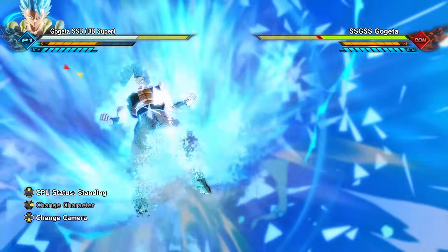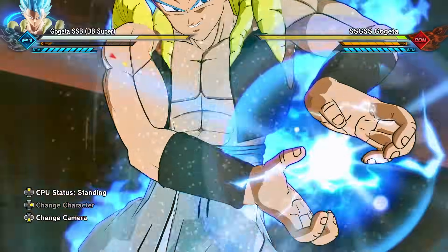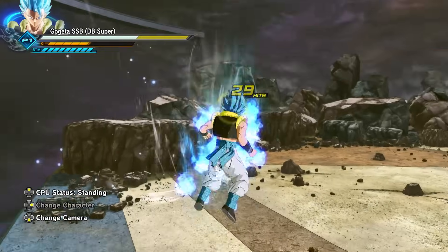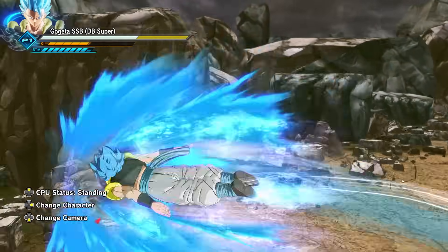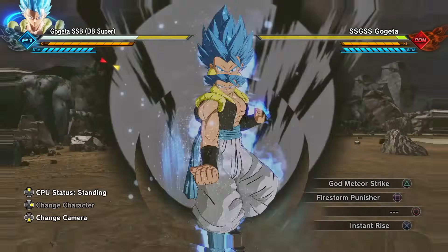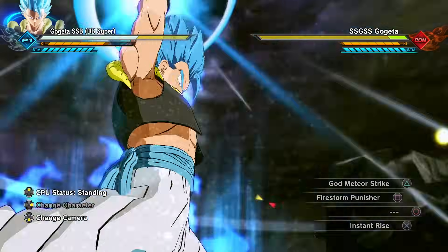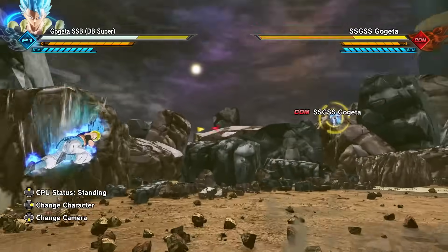Here's God Meteor Strike. I've used this plenty of times before. We have two variations into full force. It's a one-shot ultimate, and then we have the three-star variation. Firestorm Punisher — we have Meteor Strike or Comet Strike into a consecutive series of punches and kicks. Then we go straight into Stardust Fall, and it looks glorious on this new Gogeta Blue.